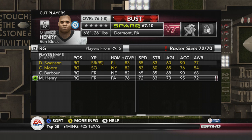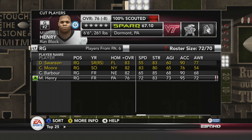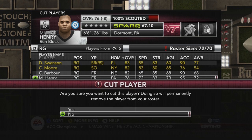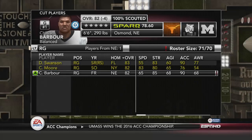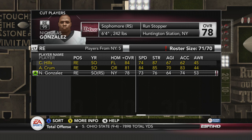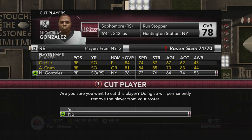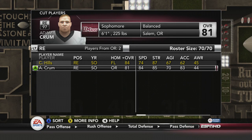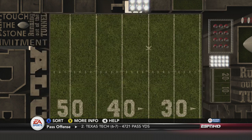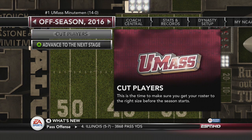Henry just isn't going to fit in — they called him a bust. He's still a 76 overall, which is pretty good for a bust, but he won't crack this roster. Finally, redshirt sophomore Nicholas Gonzalez at right end is the last cut. We've gotten down to 70 players. That was not easy — a lot harder, though more cut and dry than years before. On to the next stage.